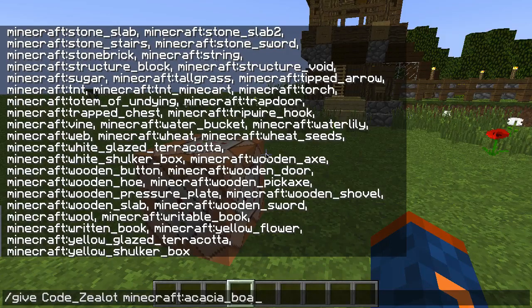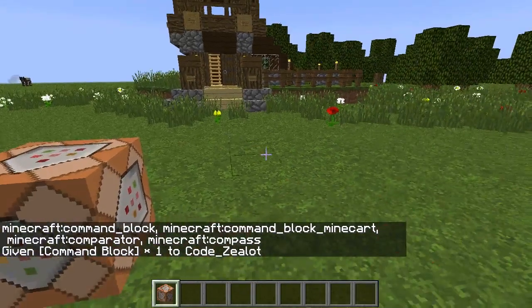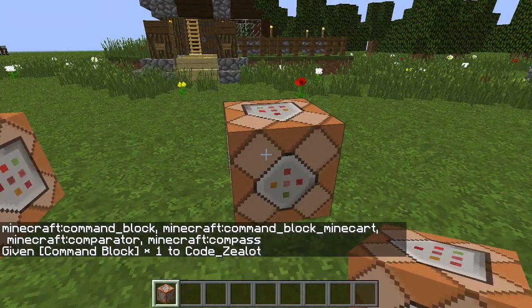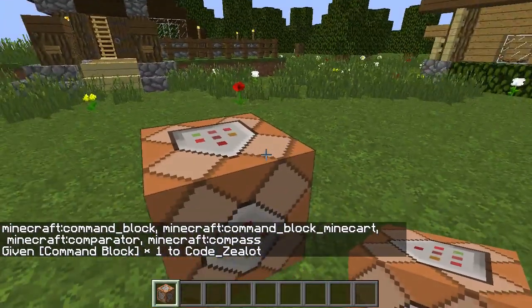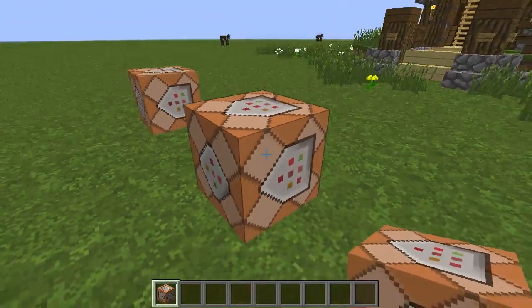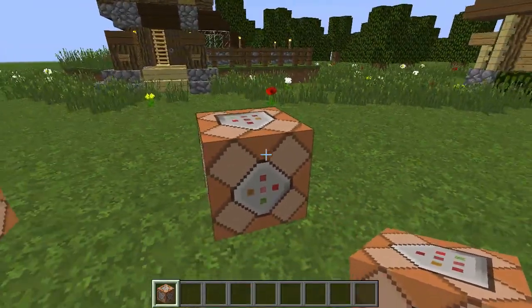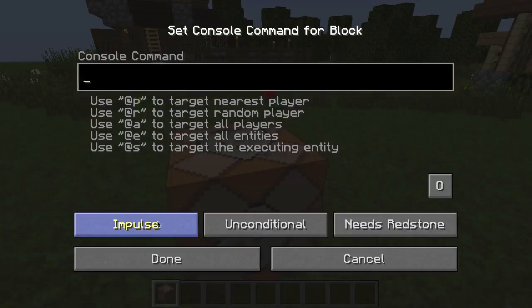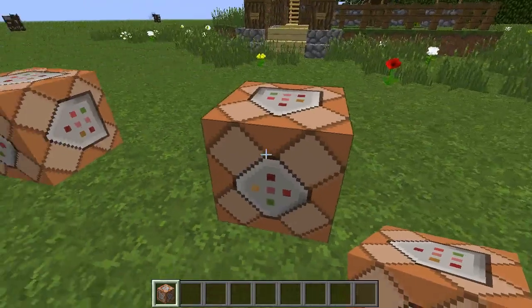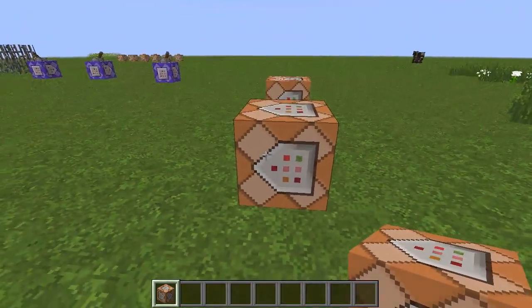So once we go ahead and get our command block, we can place it on the ground. I want to point out two things about this particular command block. First off, this command block is orange. The color of this command block indicates that it is currently in the impulse setting. So if you right click on that command block, you can see this very first button is set to the impulse setting.